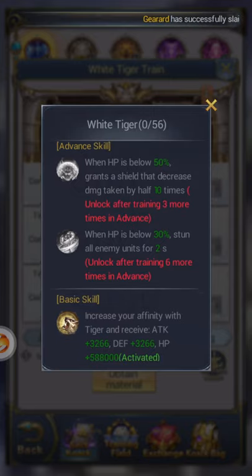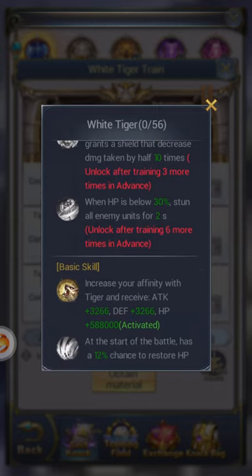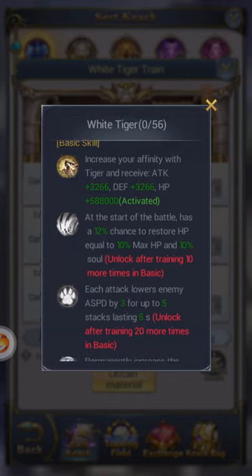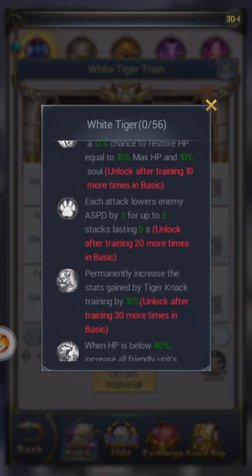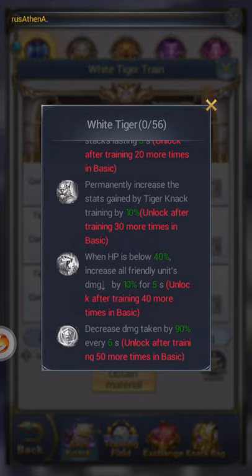For the Tiger: when HP is below 50%, grants a shield that decreases damage taken by half 10 times. When HP is below 30%, stun all enemy units for 2 seconds — which is crazy. Both of those are just crazy. For the basic skills: at the start of battle, has a 12% chance to restore HP equal to 10% max HP and 10 soul. Each attack lowers enemy ASPD — I love that. Primarily increases stats for Tiger and accuracy training by 10%. When HP is below 40%, increase all friendly units' damage by 10% for 5 seconds. Decrease damage taken by 90% every 6 seconds — that's crazy.